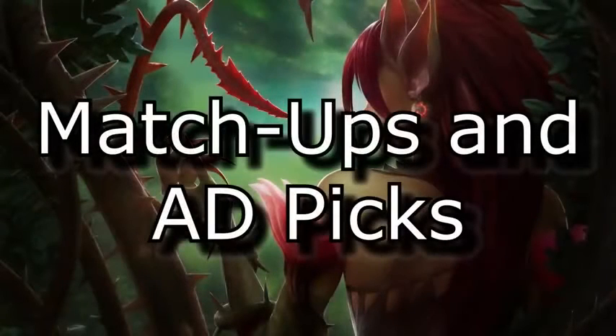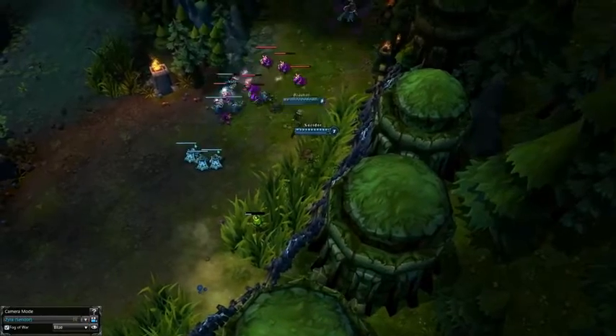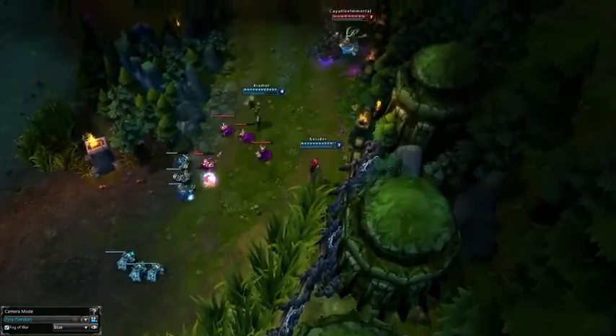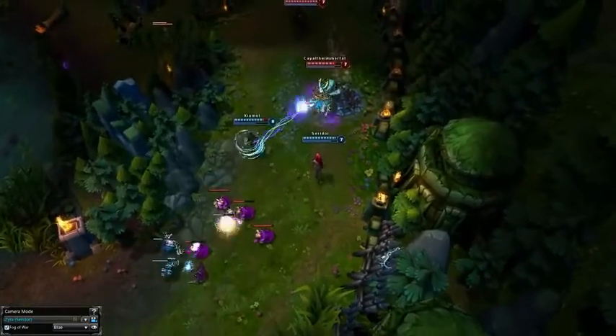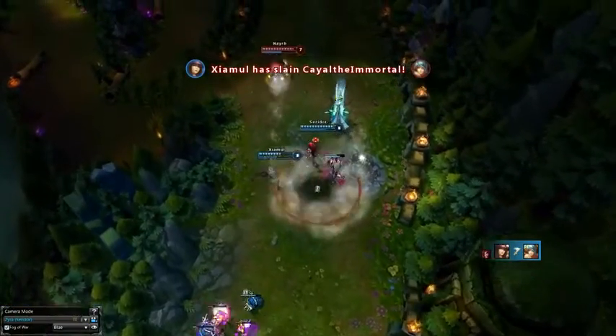One thing I love about Zyra is that she has pretty much no bad matchups, except for maybe Leona and Blitzcrank, and even those matchups are somewhat easy to outplay if you can dodge their skills. The best matchups for Zyra would be supports like Sona or Alistar. Sona because you can outrange her and can safe poke her, and Alistar because if he tries to do anything you can just hit your E, poke, and then back off.